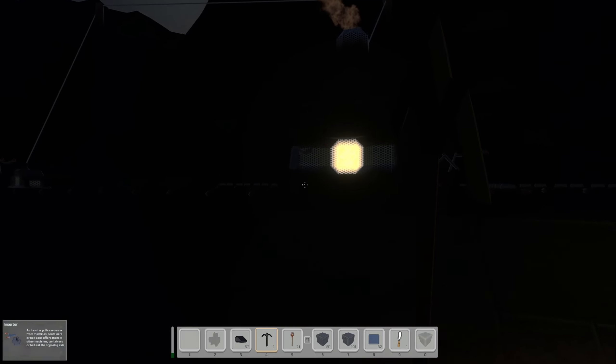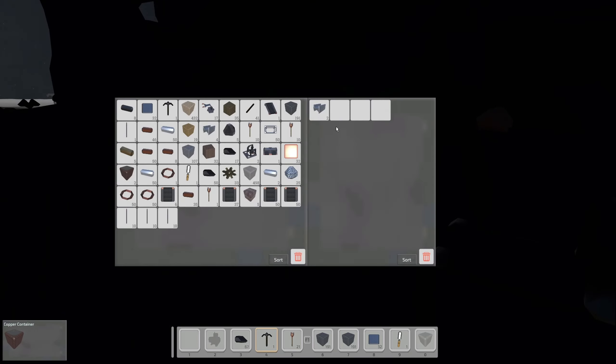Before we jump back in, we do have some initial steel bars being produced. It's slow. We got enough for another electric furnace, so we're definitely going to go do that. I can throw away this mycelium while I see it. Anything else I can get rid of? Maybe this loam — I'll get rid of that, don't need that.